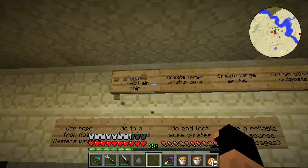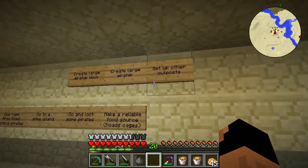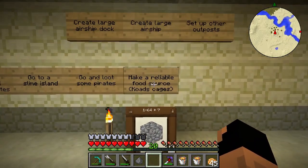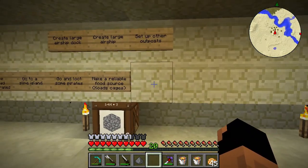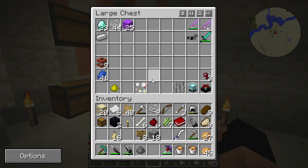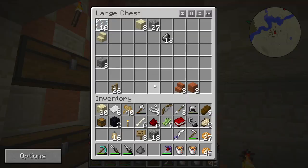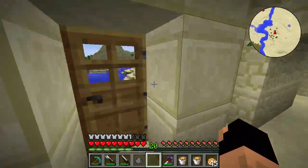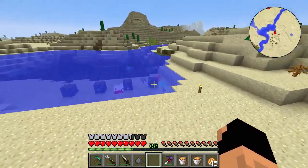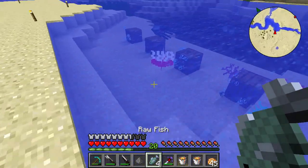Looking at our to-do wall: create a small airbox - we're not crossing that off yet. Set up other outposts - haven't done that yet. Make a reliable food source and cages - we kind of did that with the fish out front, but I don't know if we can cross it off yet. The reliable food source is important because I want to go mining this episode.